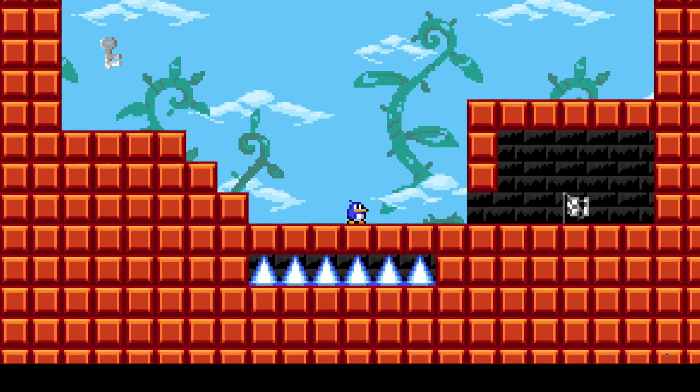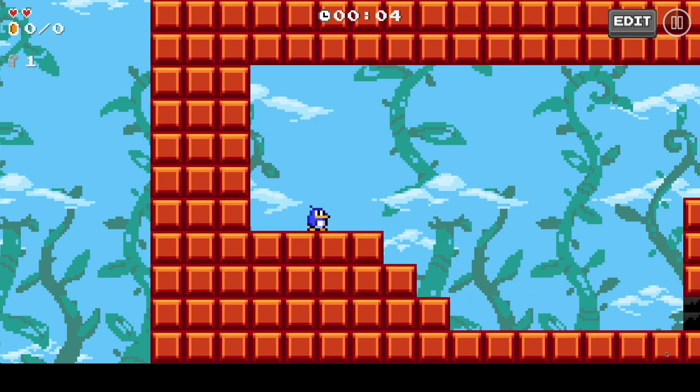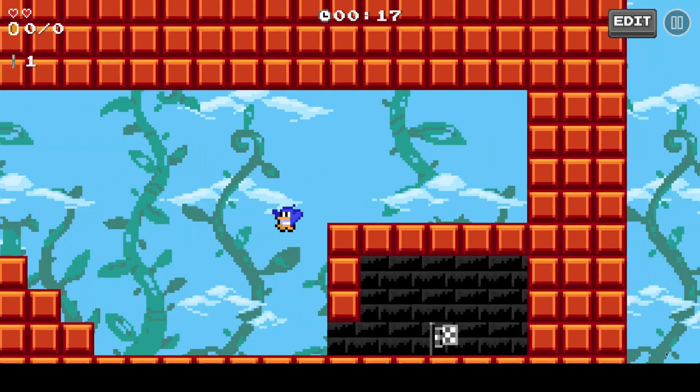I'm going to decorate it to look like a key so it's a little less weird. Let's just test this out. I grab the key and you'll notice up there that I now have a key counter showing that I have one key collected. But I can't really do anything right now because I don't have a door, so let's add a door.